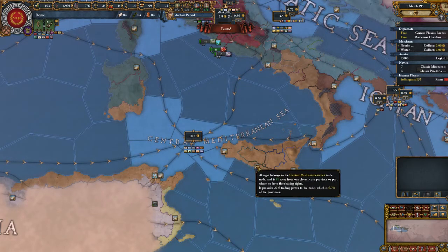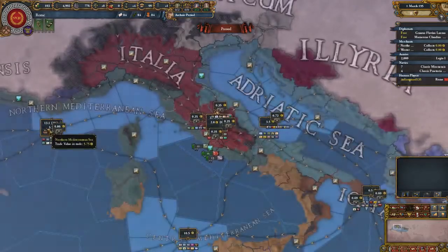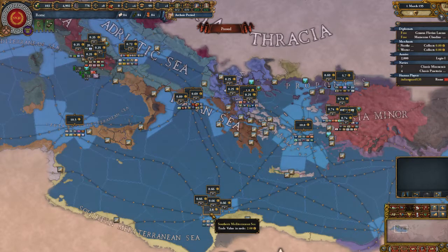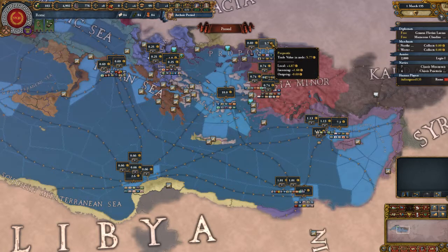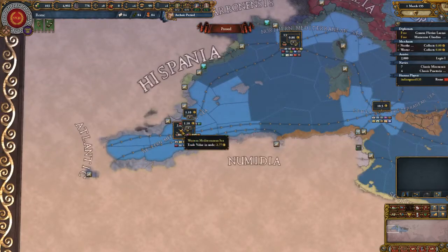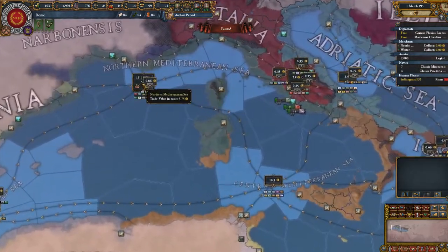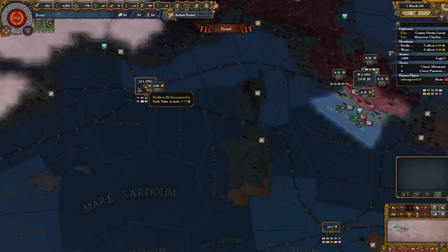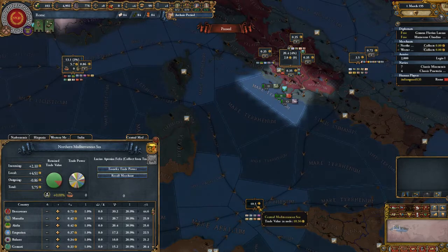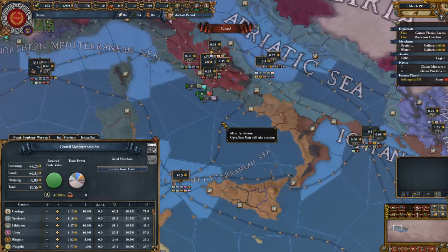We've got Central Mediterranean, Mediterranean — this is Italia — Northern Mediterranean, Ionian Sea, Adriatic Sea, Southern Mediterranean, Aegean obviously, Propontis, Thessalia, Eastern Mediterranean, Nile, Western Mediterranean. That's all I really got to worry about. Right now we have a merchant in the Northern Mediterranean which sends to the Central Mediterranean. So this is the node we need to push into if we want to really dominate trade.